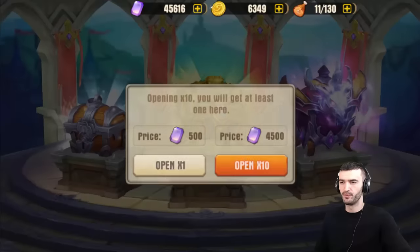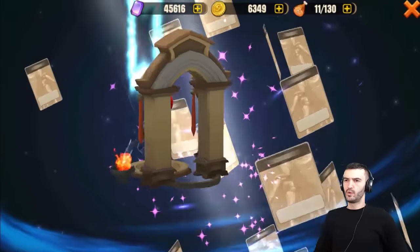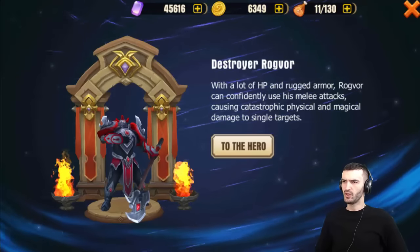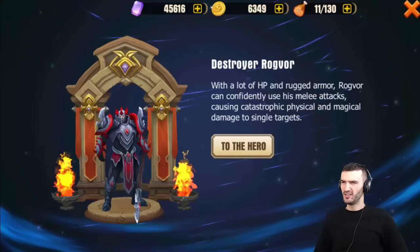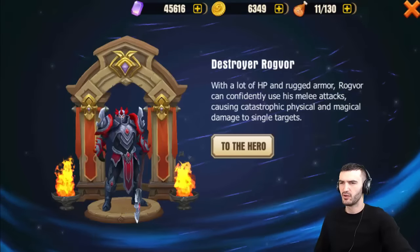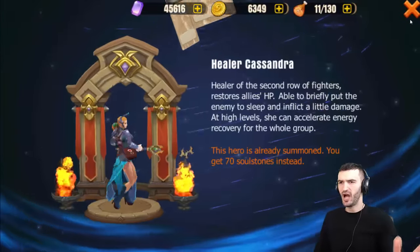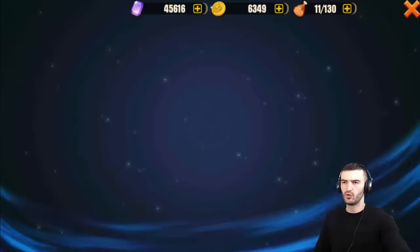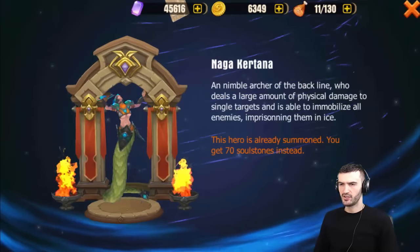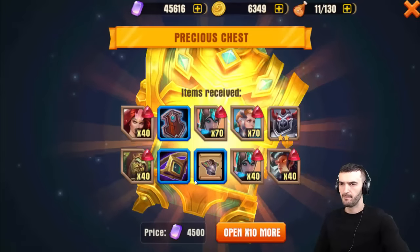Let's see what we get. First one — the Destroyer, Rogue Vore, with a lot of HP and rugged armor; he can do melee attacks. Next up, the Healer — I already have her, so we get soul stones: 70 soul stones of hers. Then Naga Kirtana — I have her as well, so that's 70 soul stones of hers. So from this first pull, the only hero that's pretty good is that Destroyer guy.